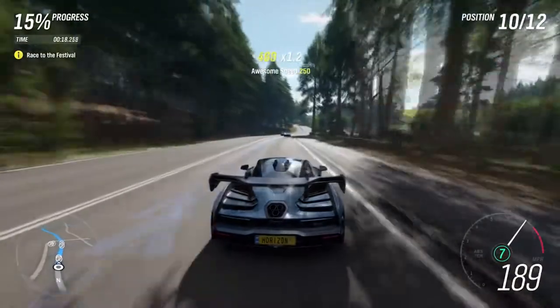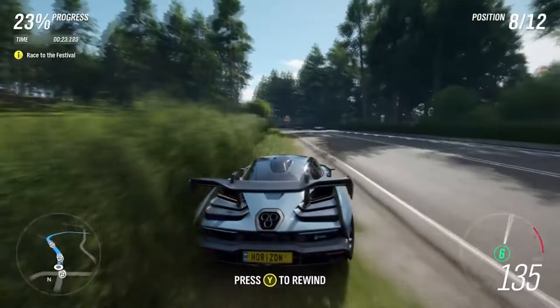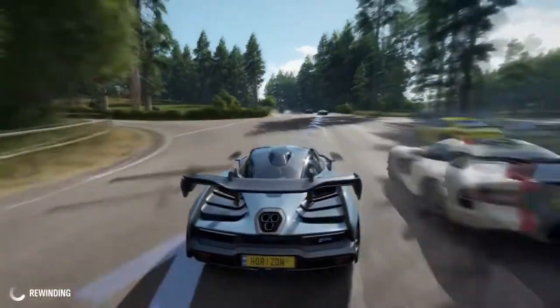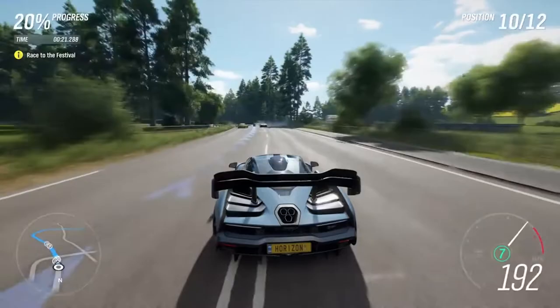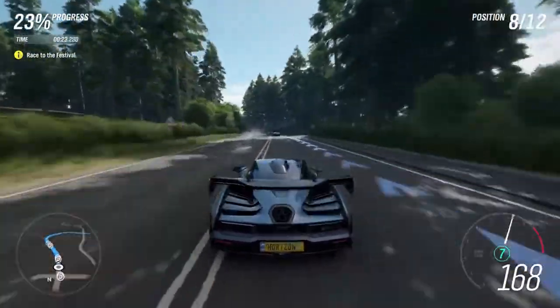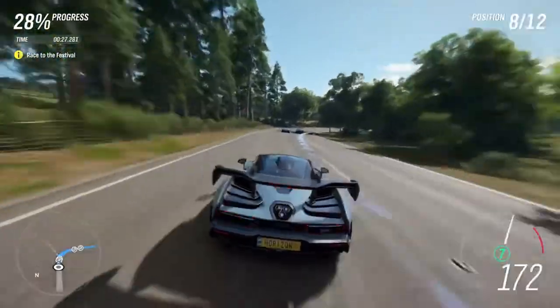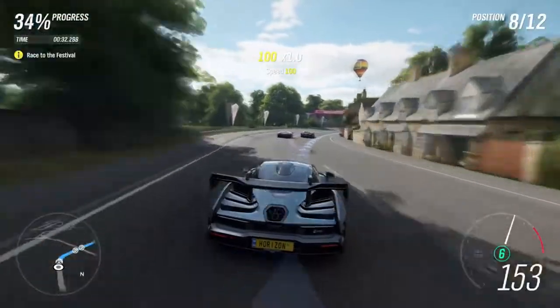Lastly, customization. There are more body kits this year, more upgrades — drift suspension and all that — plus more rims. The customization is solid. We have Forza Vista at the houses so you can see what your paint looks like, and you can upgrade your cars at Edinburgh Castle. It's very cool — they took a big step up. It's not The Crew or Need for Speed level, but it's a real improvement. I'm giving customization a 7 out of 10.